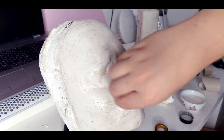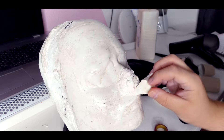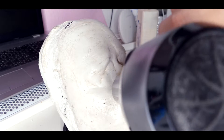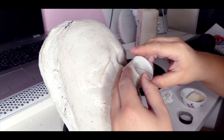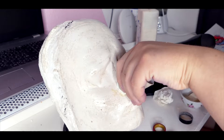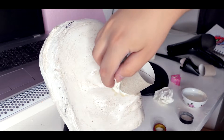Ich habe damit angefangen, dass ich zuerst die Prosthetic gemacht habe. Und zwar hatte er eine spezielle Nase. Ich habe die jetzt viel größer gemacht, weil irgendwie muss ich ja meine Nase verstecken. Und bevor ich da irgendwie gebastelt habe, habe ich mir einfach eine Klopapierrolle geschnappt und diese zurechtgeschnitten. Auf dem Facecast habe ich eine grobe Schicht Latex aufgetragen und dann die Papierrolle angepasst, die sozusagen mit Latex so umformt, dass ich die an meine Nase befestigen konnte.